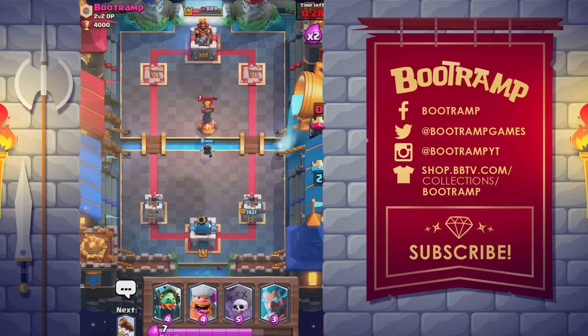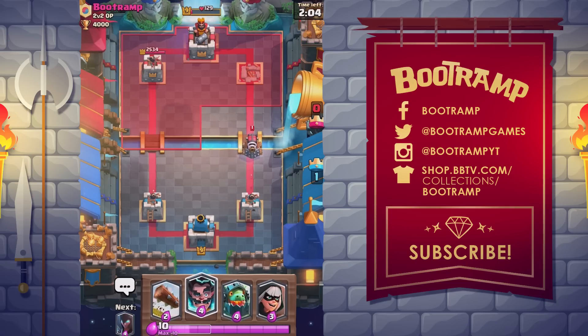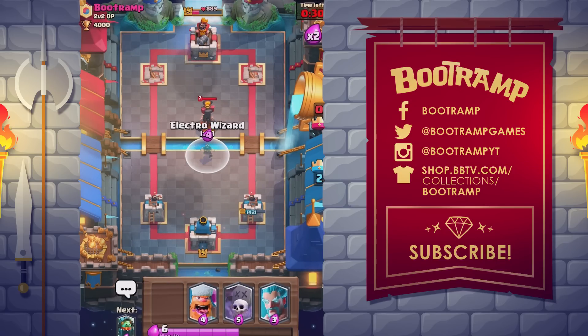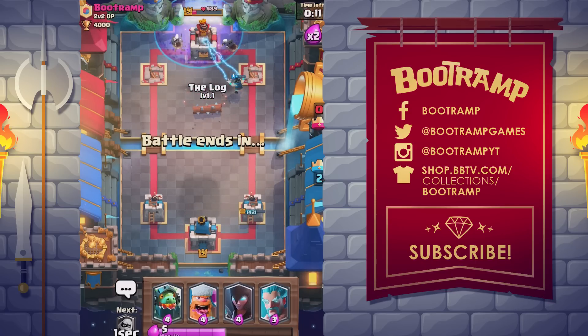The Electro Wizard has been my favorite legendary in Clash Royale most of the time. You can use it with so many functions — you can zap or stun the Inferno Dragon, you can shut down Sparky, you can take care of Skeleton Army. There are so many cards you can literally shut down with the Electro Wizard. Having him behind a tank is also great because he resets the Inferno Tower. If you have a Golem with an Electro Wizard behind it and the Inferno Tower targets the Golem, the Electro Wizard's shock will reset it and do no harm to your tank.